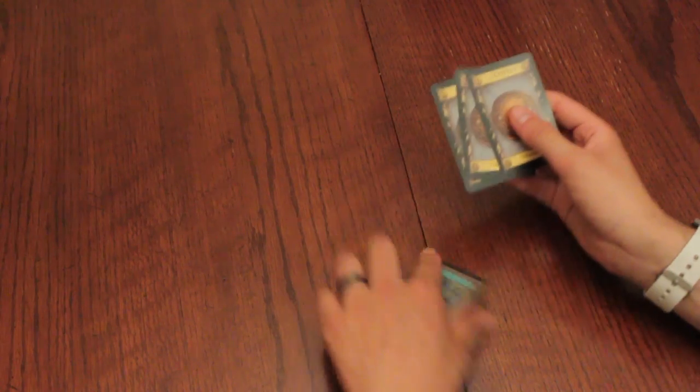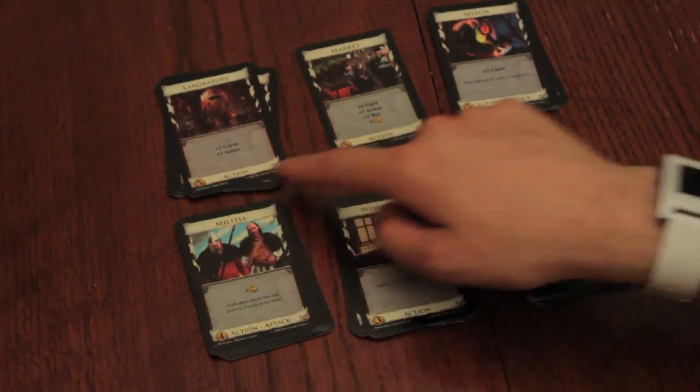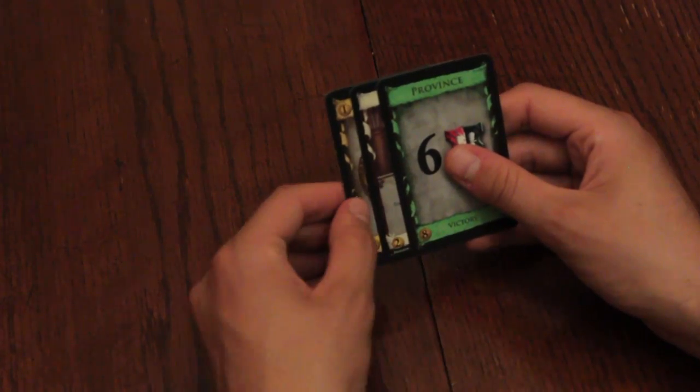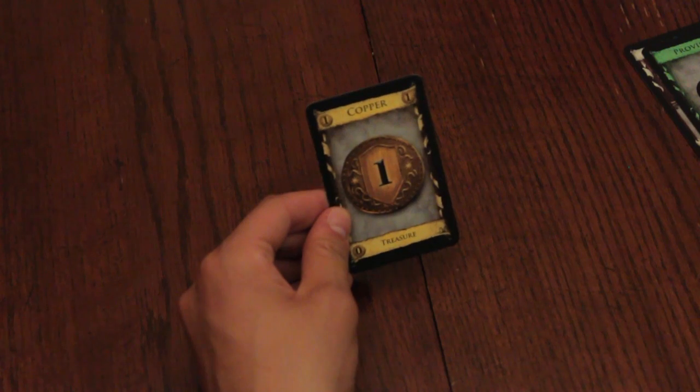Next is the Buy phase. Place any treasure cards you wish to use in your play area and add up your total coin value for the turn. You may purchase any one card of equal or lesser value from the supply. Each card's cost is found in the lower left corner — careful not to confuse this with a treasure card's coin value, found on the face of the card and in the top corners. Take the purchased card and place it face up in your discard pile. If you earned extra buys from the Action phase, you may buy additional cards, so long as the total value does not exceed your coin value.